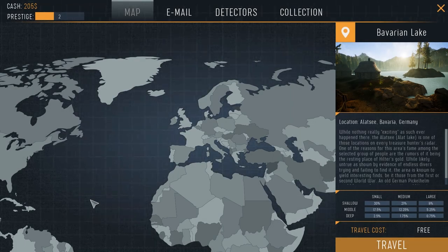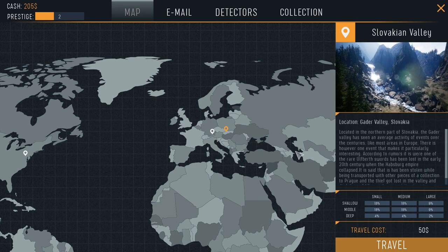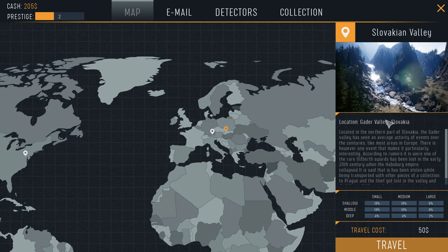So we're going to open up our treasure app and we can see that we have a map showing the current locations we have unlocked. We have Bavarian Lake, Slovakian Valley, and Gettysburg. That seems to be the tutorial location and the first one you start with, and then this is the second one I've unlocked, which we're going to go to.